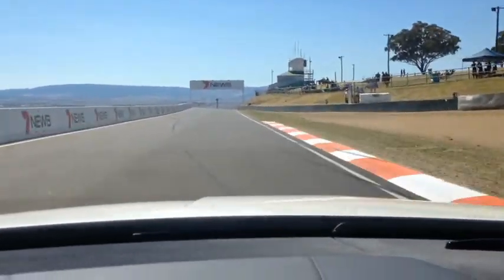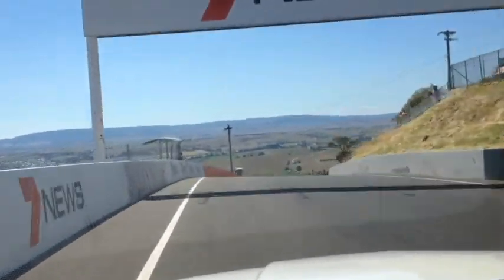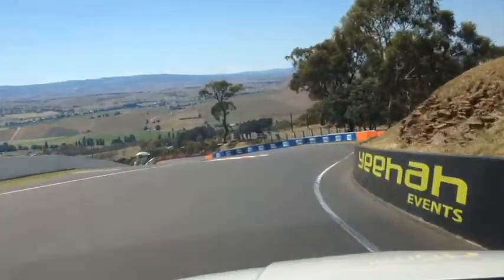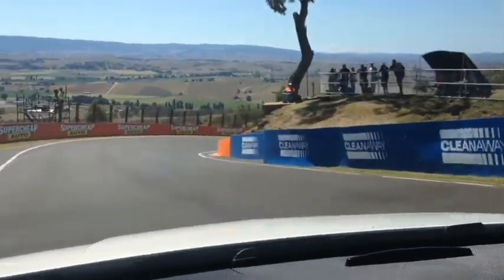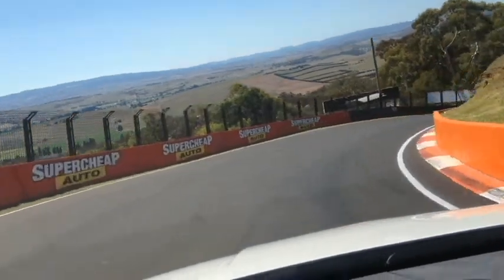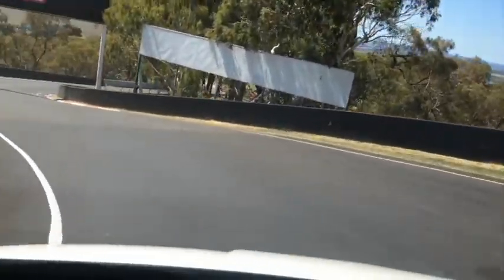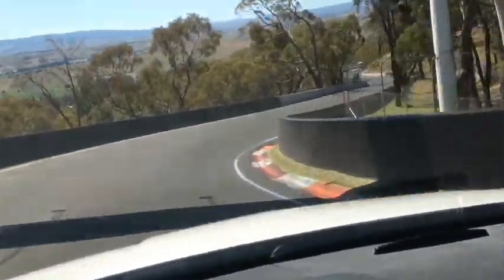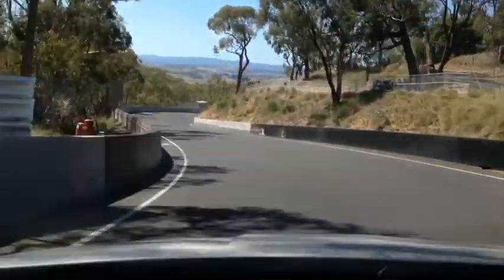Coming down, here we come towards Skyline. In a GT car, you're approaching here at just over 200 kilometres an hour in fifth gear, cresting in fifth gear. Once you get onto the brakes, you're back to fourth, back to third, and then just a little squirt of the throttle before another brake and back to second gear. Then as soon as you can, hard back on the throttle and rolling down the hill.